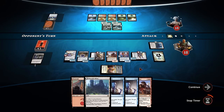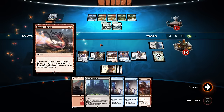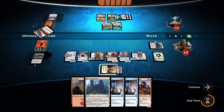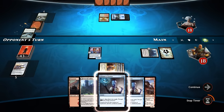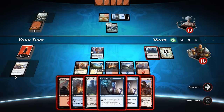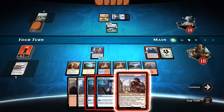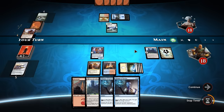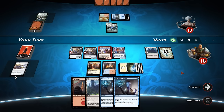We can actually Ormendahl whenever we want now, which is pretty sweet. So if he does go for a board wipe, we can just sack our entire board off. There's the Radiant Flames - kind of what I expected. So we're going to lose everything but Padeem. He goes for another Jaddi Offshoot. We've got plenty of ways to get back into this though. Let's go Sulfur Falls and get some more artifacts on the battlefield. Get that Padeem action back on track.